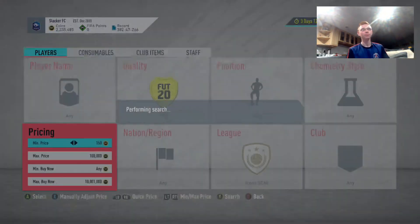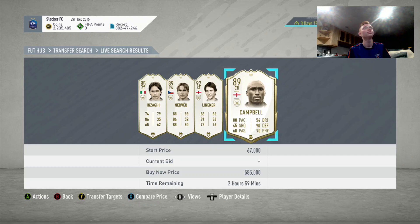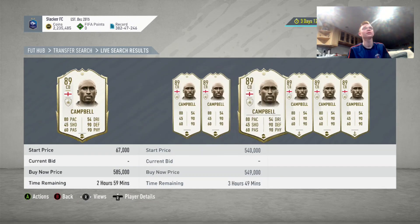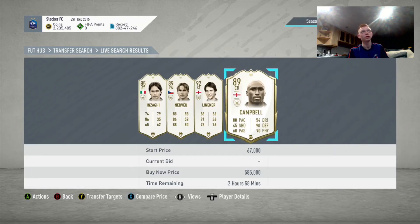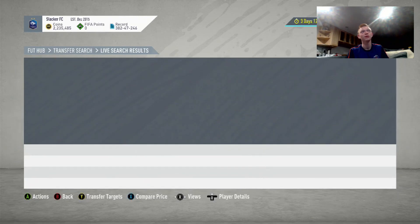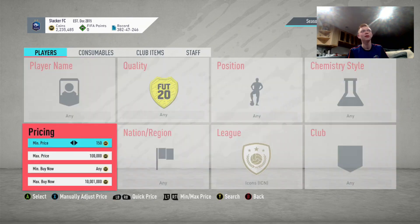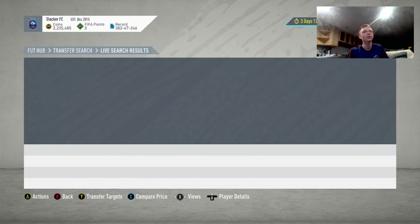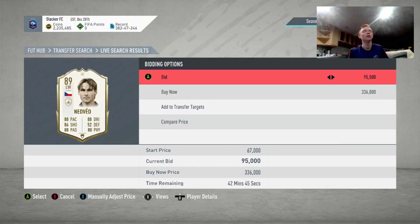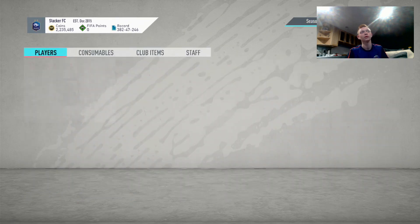That's my first thing with icon sniping — this is a really basic method. You are going to see cards pop up, like a Sol Campbell here at 2 hours and 59 minutes. If we check his price, it's not a great price — he's under 500,000. With this method, you're going to see cards pop up and you're going to check their prices quickly on Footbin to see if you're going to snipe them. You're also going to see a lot of cards pop up on open bid that you can use as a bidding filter as well, trying to pick them up nice and cheap.